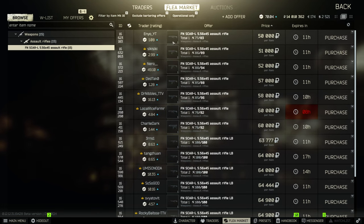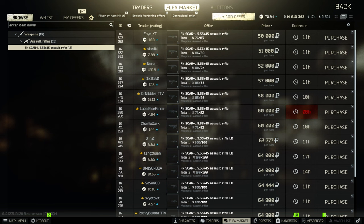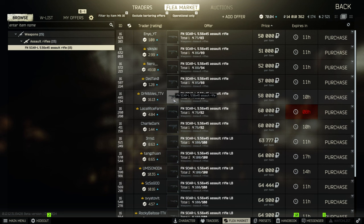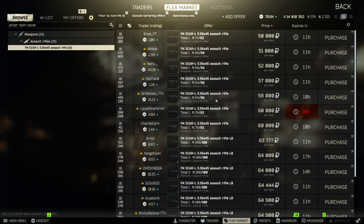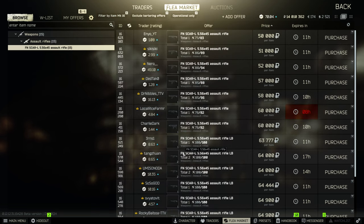So as you can see, there are a ton of these guns up on flea — the 5.56 SCARs. What you are looking for specifically is the 18-inch barrel. Do not buy the ones with the 10-inch barrel. Even though there doesn't seem to be that big of a difference, every time there is a 10-inch SCAR-L on the market, the durability tends to be pretty bad — I don't want to see my guns around 80 durability. Plus, you do get better recoil from the 18-inch barrel, so that's definitely something to look out for.